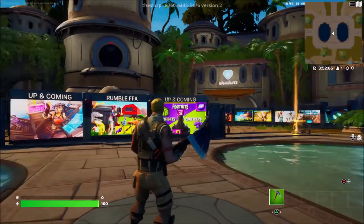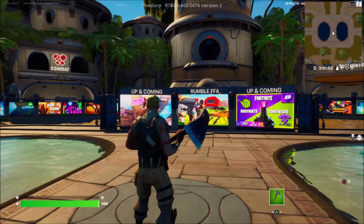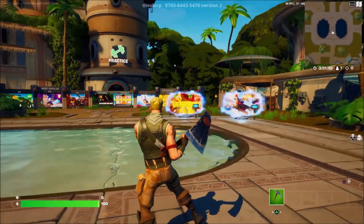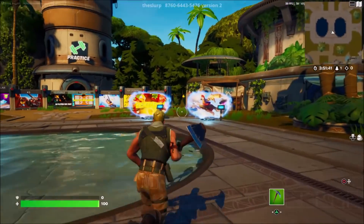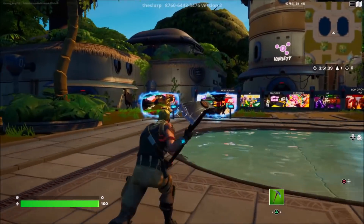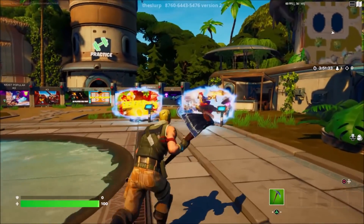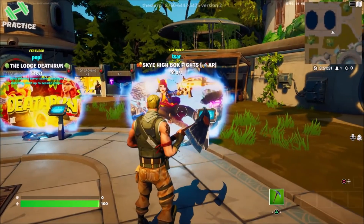As you guys can see right now, I've gone ahead and loaded myself into a creative game. Then the next thing I want you guys to do is easy — just look over to your left or even your right, it doesn't really matter. You guys want to notice that we have two of these island portals on either side. I'm going to be selecting this island portal right here.